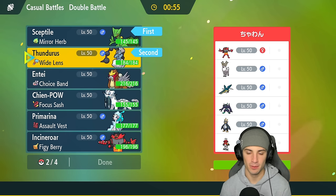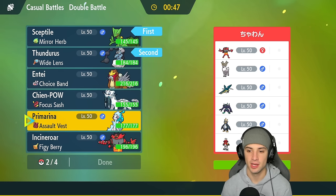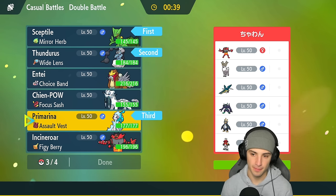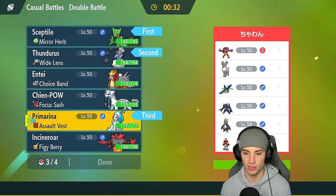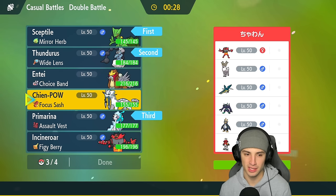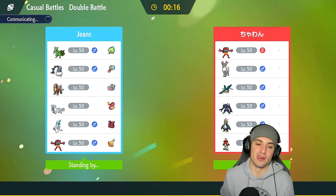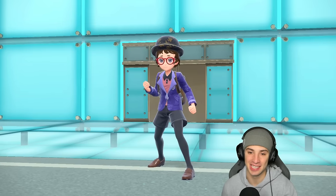If they put us minus one we can still Swagger and be plus one — I still like this. In the back end Primarina should be solid against several of these Pokémon — we have coverage for Empoleon, can deal damage to Incineroar, and Moonblast works on Grimmsnarl and Hisui Decidueye. Final back-end slot is either Chien-Pao for attacking power or Entei — since we didn't use Entei last match, we're going with Entei this time.